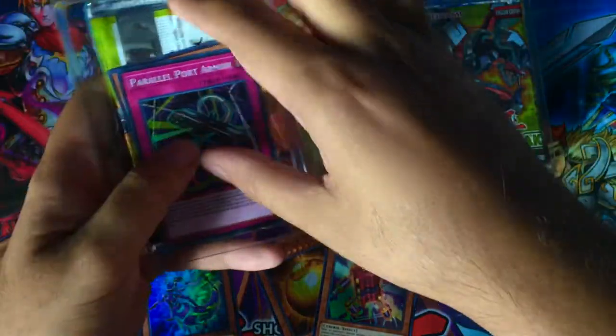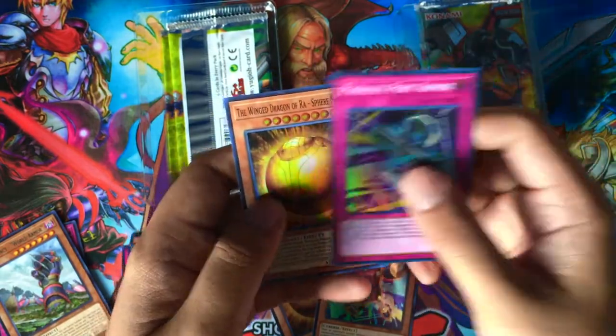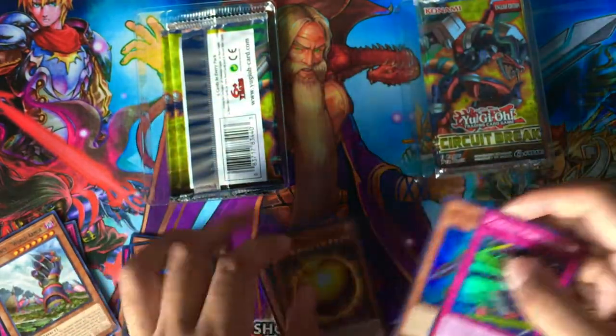I can already tell what the second promo we got is — Parallel Port Armor and Sphere Mode. Nice! So let's see if we can go 3 for 3 on the next box.